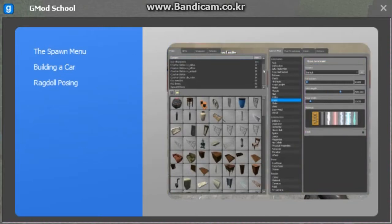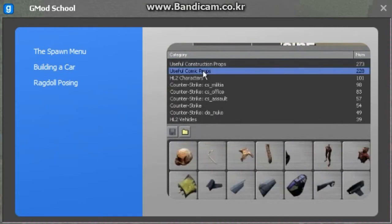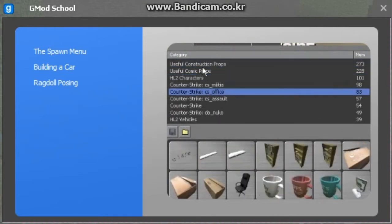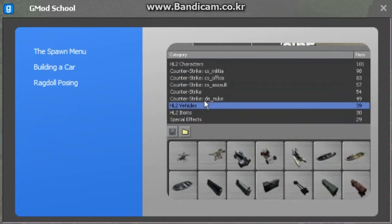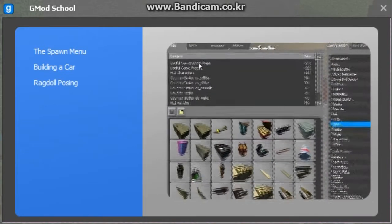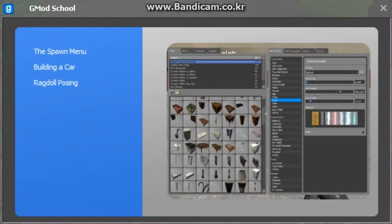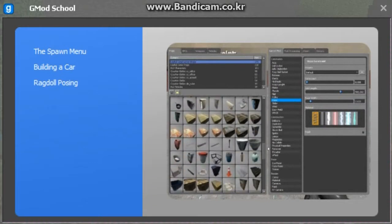On the left of the menu you can view different categories by clicking on their names. The number on the right shows how many objects are in that category. Spawn an object by clicking on its icon.